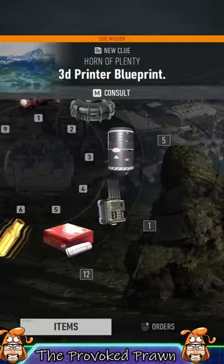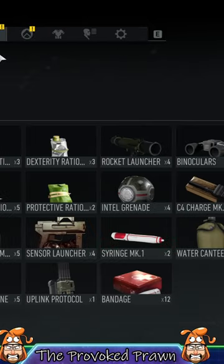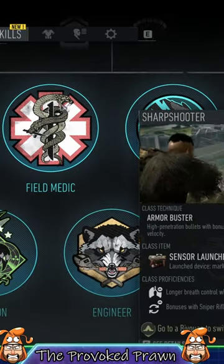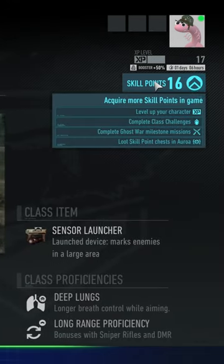Braun here with a quick tips video for Ghost Recon Breakpoint on how to spend your skill points. It wasn't immediately obvious how to spend them. You go into the skills section and you have the various different classes, and you can see I've got 16 skill points to spend.